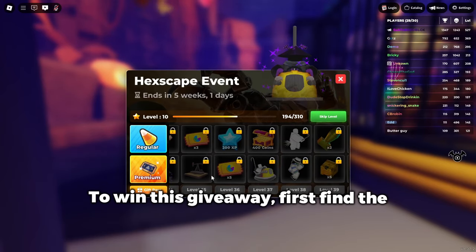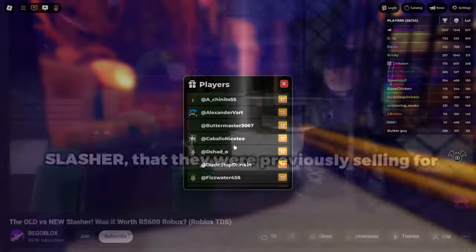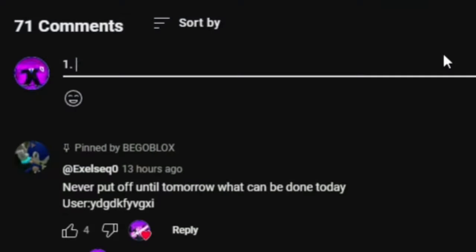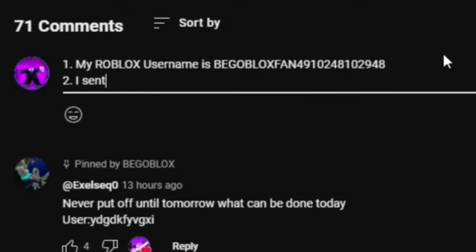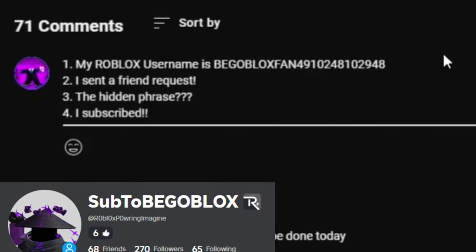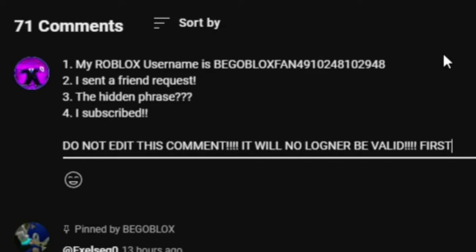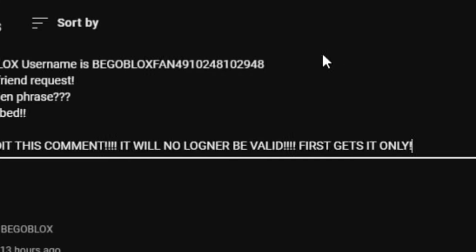To win this giveaway, first find the hidden message that I put somewhere in this video. Then all you have to do is subscribe, type your Roblox username in the comments, send a friend request to this user on Roblox, and type the hidden message. The first person to reveal the hidden message wins the giveaway. Remember to not edit your comment after you post it or I won't know if you were the first person to find it.